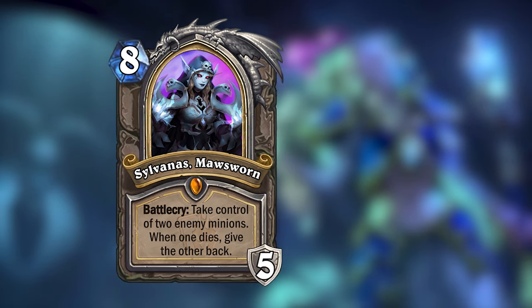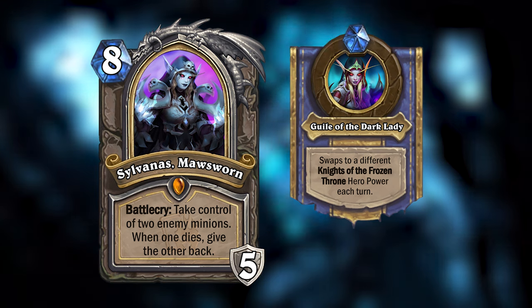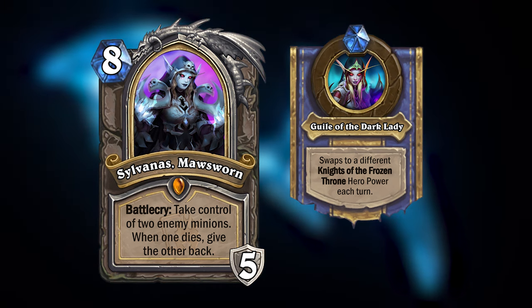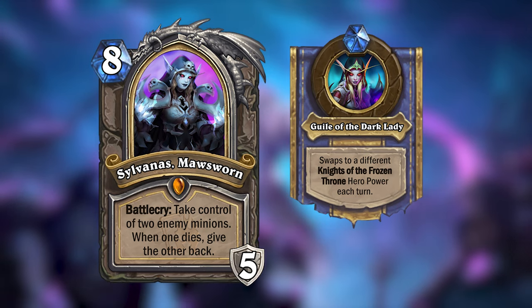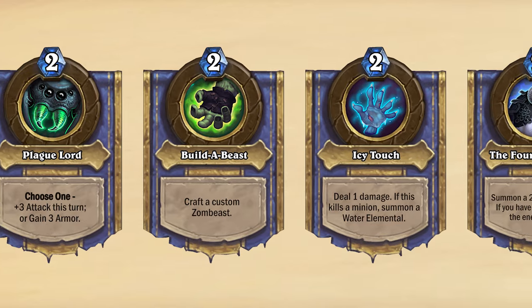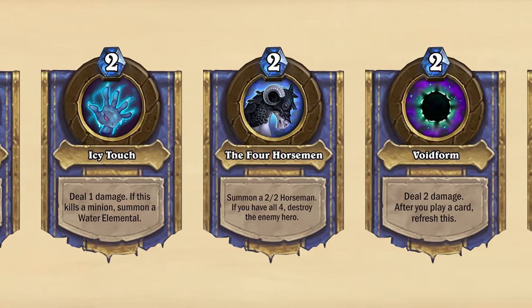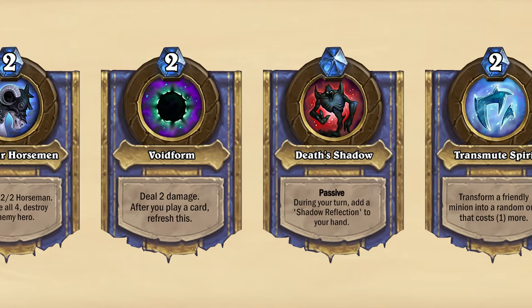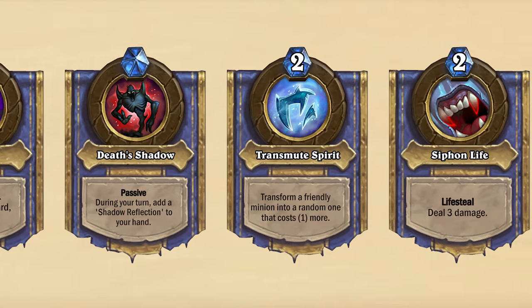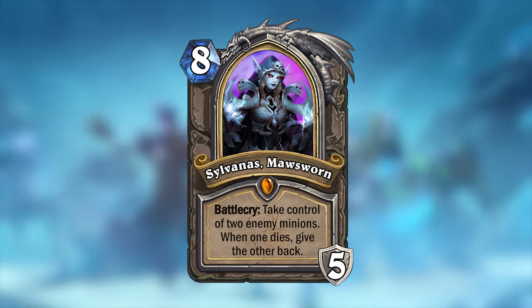Sylvanas' hero power is Guile of the Banshee Queen, which actually isn't just a single hero power. Sylvanas' hero power will swap each turn between one of the 9 hero powers from Knights of the Frozen Throne. The turn you play Sylvanas you will get one of these hero powers, and then each turn you will get another random one without repeating the same one twice in a row. I was originally planning on doing a Demon Hunter and Death Knight hero card, but then I decided against it and made this neutral one instead — but perhaps those could be concepts I explore in a future video.